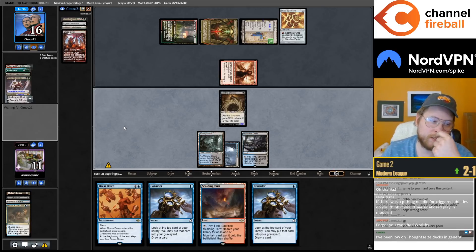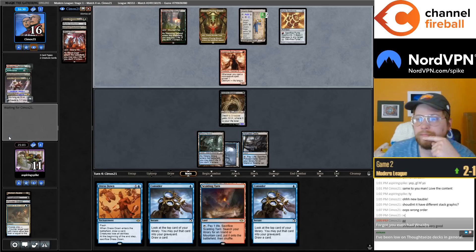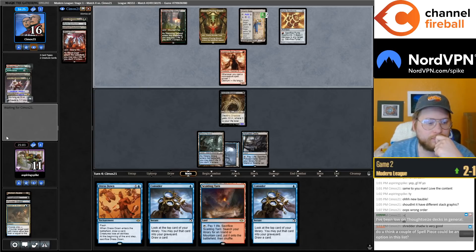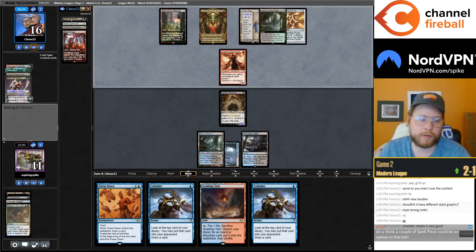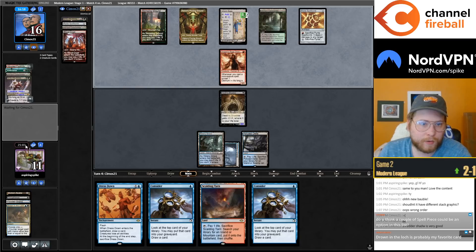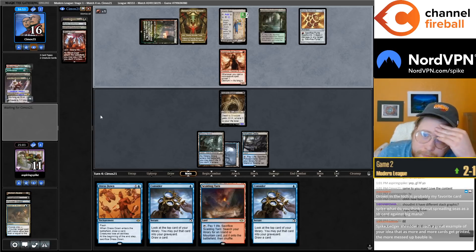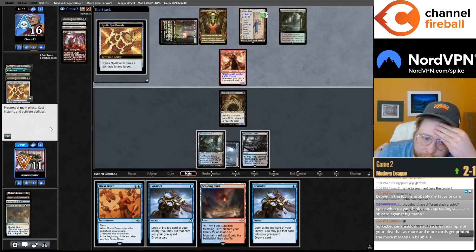There's a Pithing Needle for triggered abilities — I think you'll see sideboard play in Modern. Maybe. I think Spell Pierce could be an option but I would play Stubborn Denial instead of Spell Pierce. I was kind of thinking about cutting the fourth Counterspell or the Tainted Indulgences for main-deck Stubborn Denials. Playing the perfect amount of interaction is always so tricky.